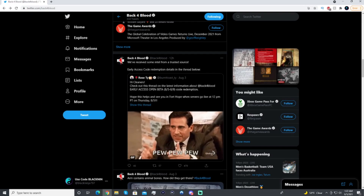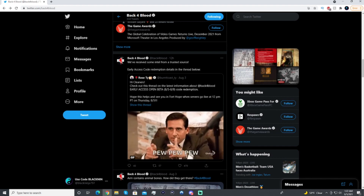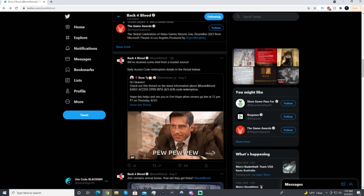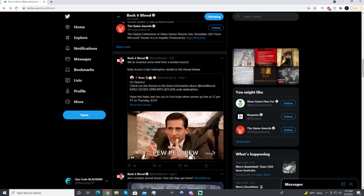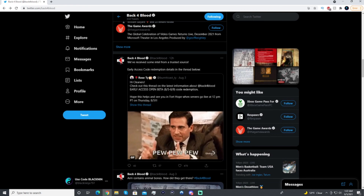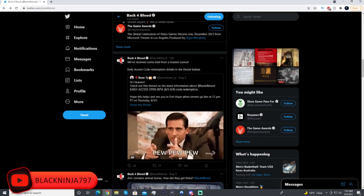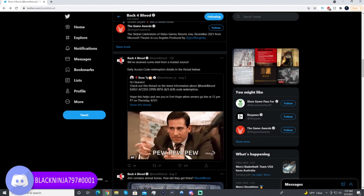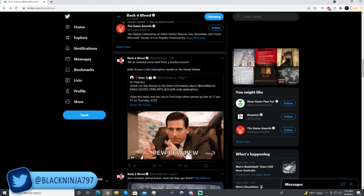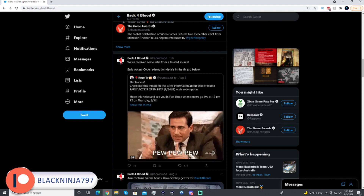Hey everybody, Black Ninja 797 here and welcome back to another video. In today's video we're going to be talking about Back 4 Blood, and specifically how you guys can get access to the Back 4 Blood open beta. You may be thinking: okay, why make a video about getting access to an open beta when it's open to the public? Well, the Back 4 Blood beta is not exactly a flat-out easy process, although it can be if you know what you're doing. I'm here to make a quick guide showing all the different methods on how you can install and play the Back 4 Blood beta.